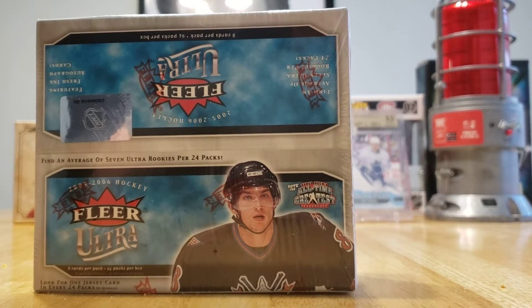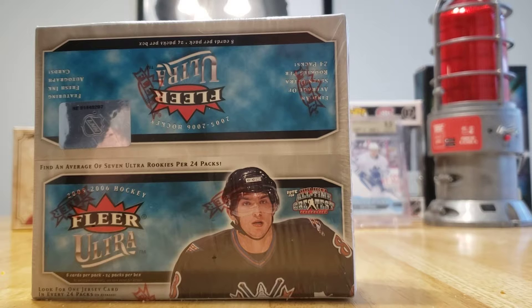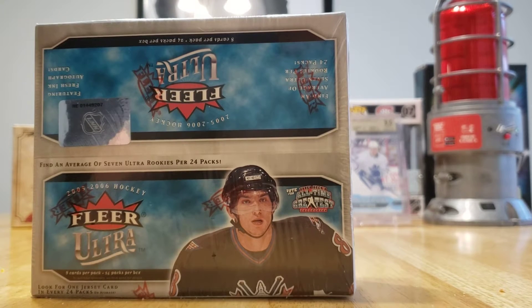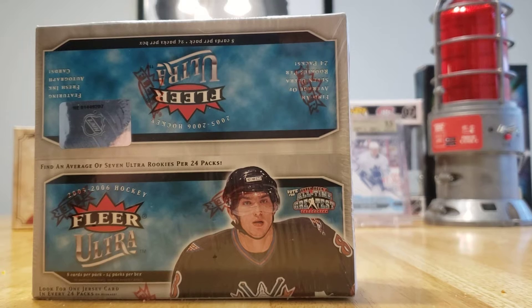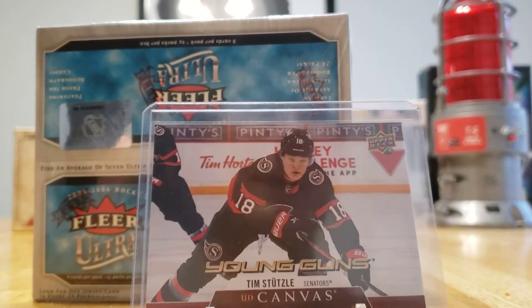And what else did we pick up? Well, so it was an impulse buy — I was at the register and I picked up two Series 2 hobby packs. And Daddy got the best card. We picked up, out of two packs, a Tim Stutzle Young Gun Canvas.